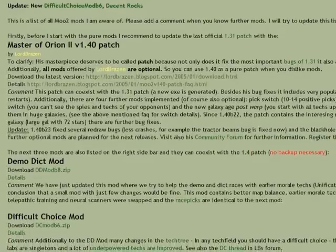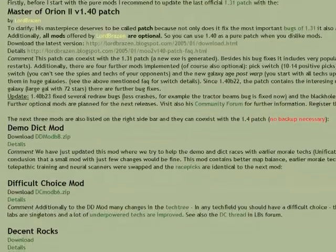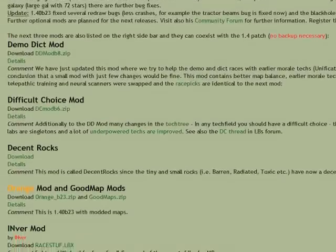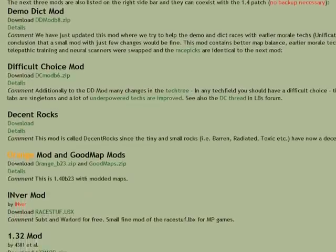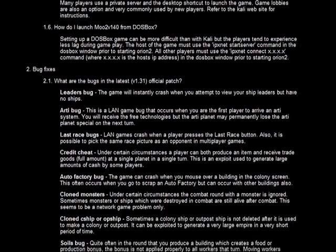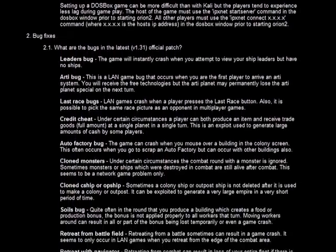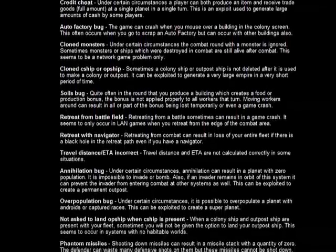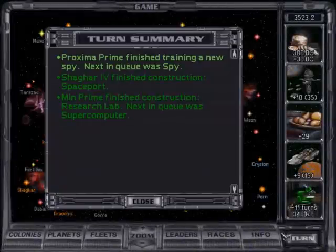It should be mentioned that although the latest official version is 1.31, someone created a mod that fixes many of the bugs in the game. It can be considered an unofficial patch that updates the game to version 1.40, and also includes extra options that focus on gameplay balance. The ease of play, the controls, what you see and hear — all come together perfectly.